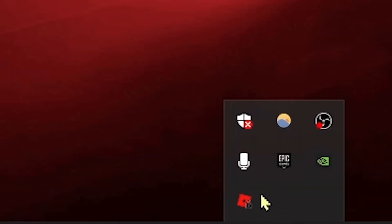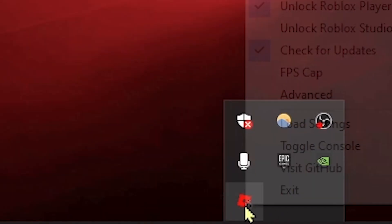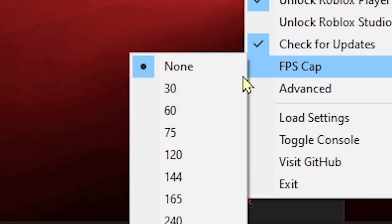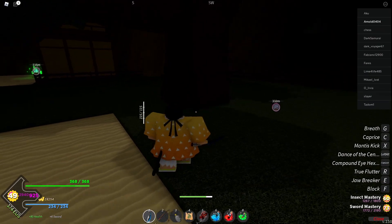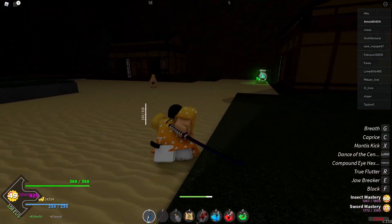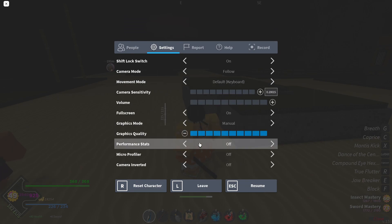As you can see in the right corner, you see this icon right here — this is the Roblox FPS Unlocker. You can put a cap on it if you want, but your FPS will now be uncapped. As you can see, my computer gets 170 frames per second.